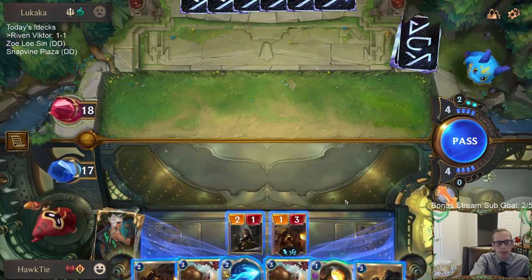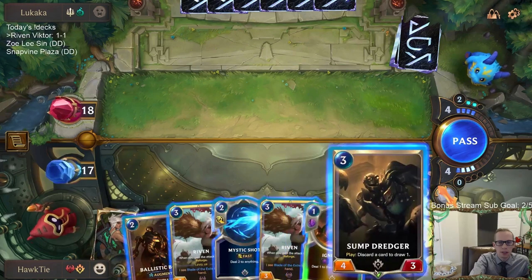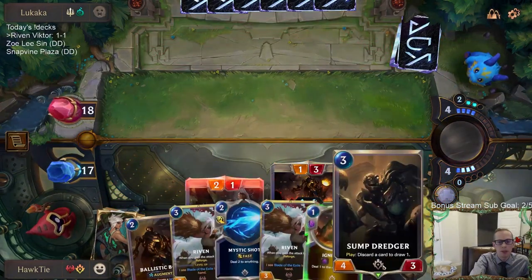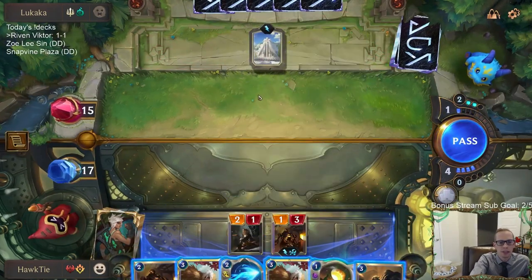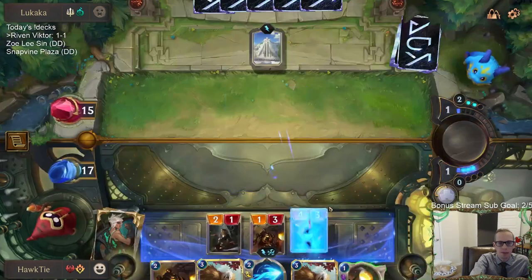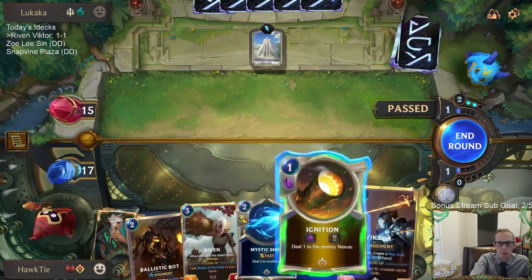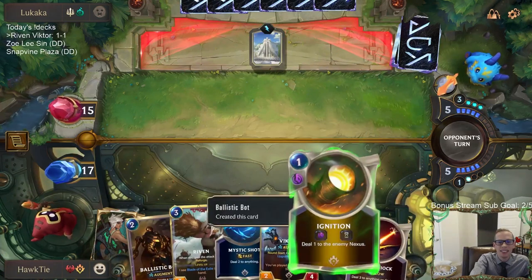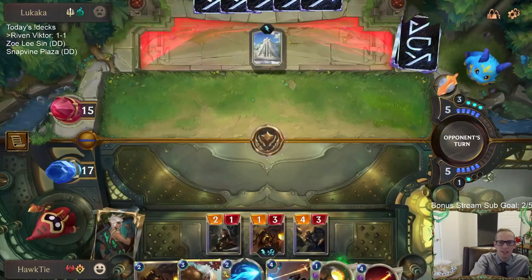Right now I am weak to six-mana champions — that's something I'm currently weak to. Maybe Grizzled Ranger — I go Sump Treasure, discard this, draw, they go Grizzled Ranger. I meant at the beginning of the game. We need to find Aftershock. Discard Riven — I'm not gonna have time to play a second Riven. Maybe I should have discarded the Ignition since I ended up not playing it, deciding after drawing the Victor to keep my spell mana instead.